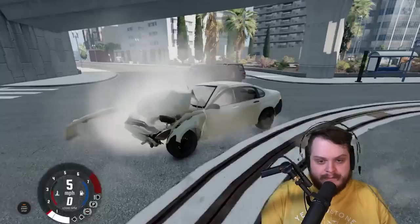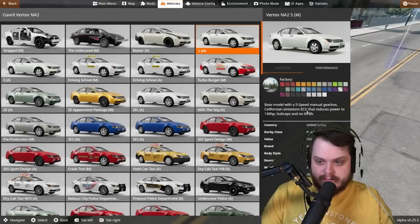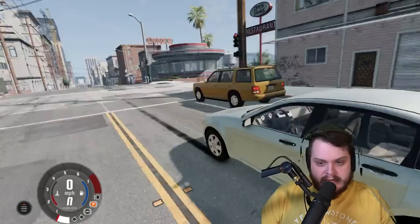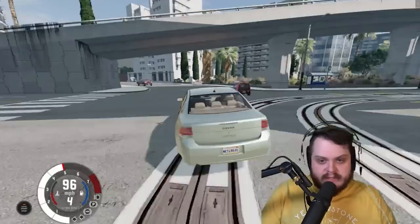Oh my god, I killed a guy — okay, that was completely his fault though. So this is like the standard base model, five-speed manual gearbox, California emissions ECU that reduces power to 140 horsepower. This is like the last one we drove, only it's working. I guess we'll just crash every single version — even if we don't go in depth, we'll crash every single one. This is probably the place I've crashed the most in BeamNG history, right here into this planter.